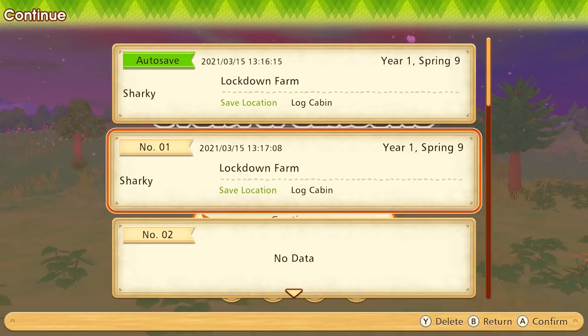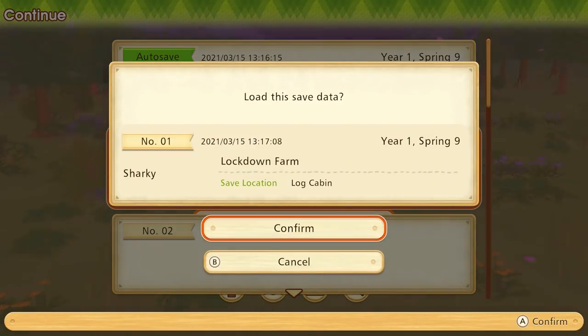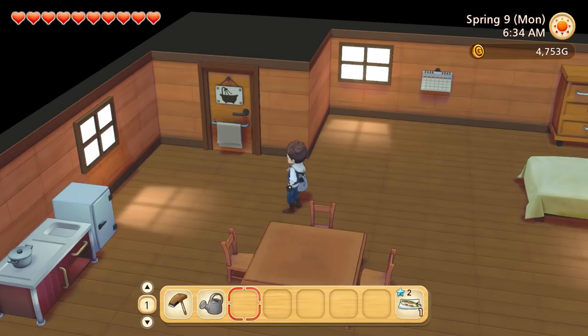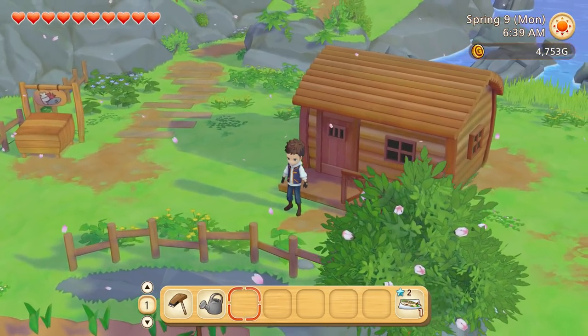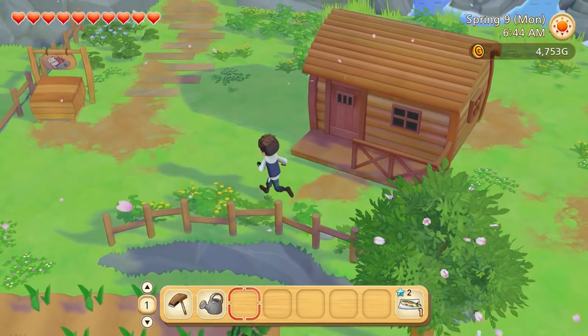We're on the Lockdown Farm, Spring 9, Year 1, and we've just upgraded our tent to a log cabin, which is exciting. Here we are at 6:30 in the morning — full stamina, full hearts, this is going to be a good day. Look at our beautiful cabin. I believe we can upgrade this again — be quite good to see how big we can get it.